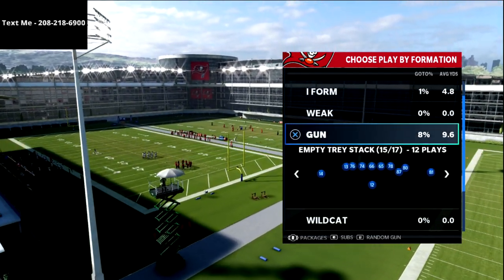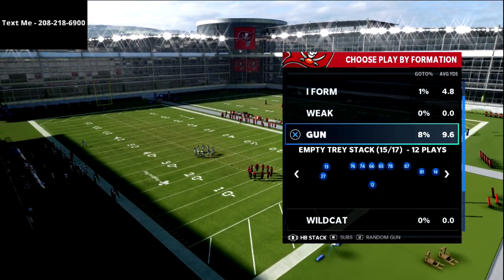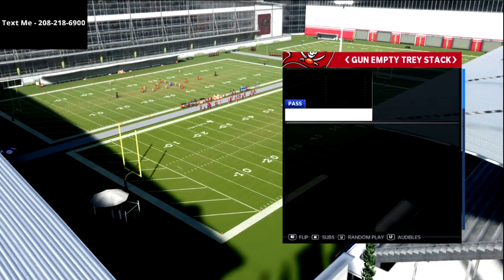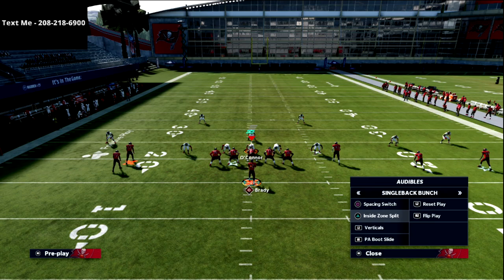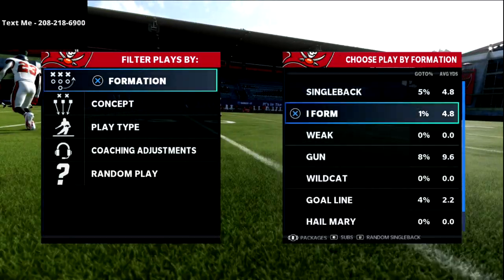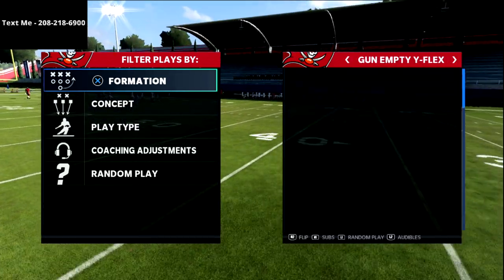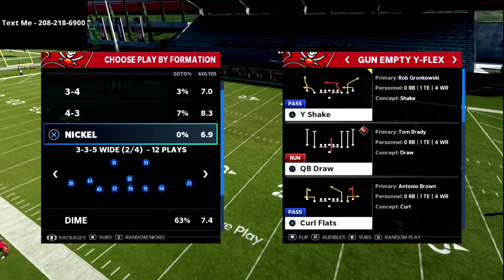Another option is using the halfback stack package out of Empty Tray Stack — from there you can audible to Empty Stealer and Empty Bunch, but not Empty Wide Flex. You want to come out in whichever formation lets you audible over to the other formations you might want to use.